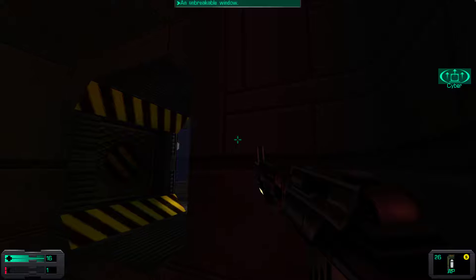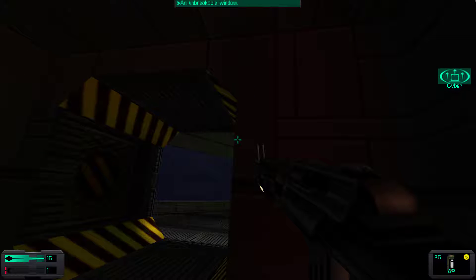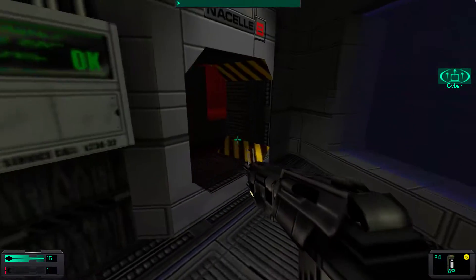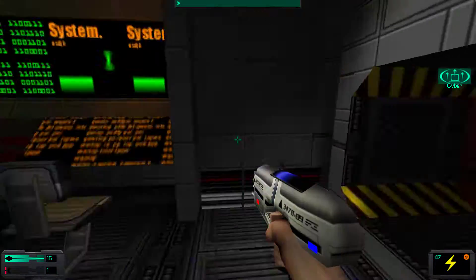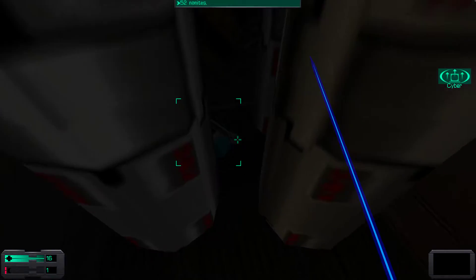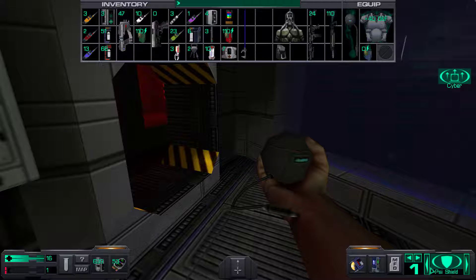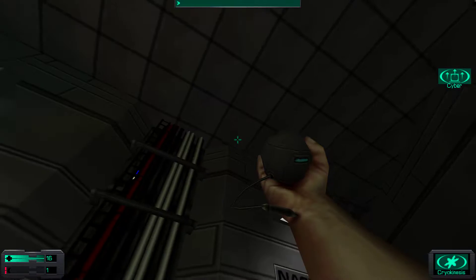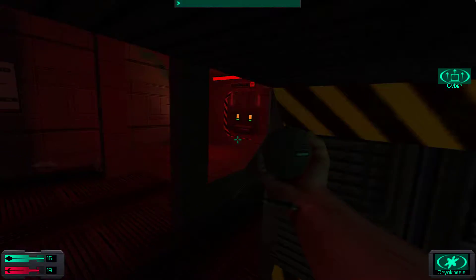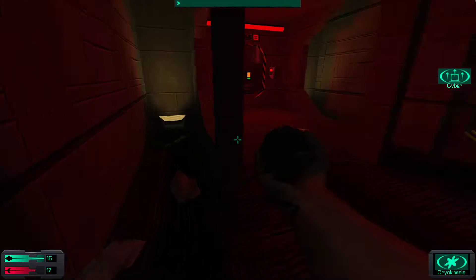I can see nanites over there so let me grab these nanites. I really like dispatching the eggs with the cryokinesis — it only takes two and yeah, it's worth it.